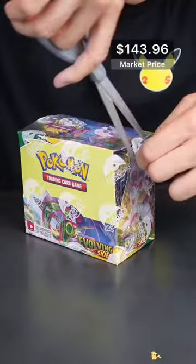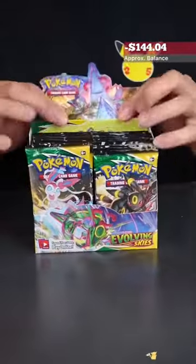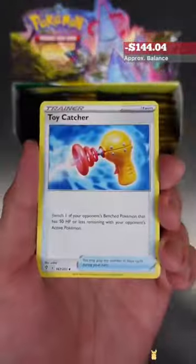This is the new Pokemon set, Evolving Skies, and we got a 36-pack booster box. So hang on, Tigers, we're gonna open every single pack and see if we can beat the price. We're looking for any of those 34 secret rares, and of course, those alternate arts.